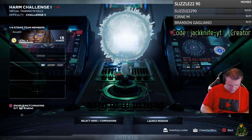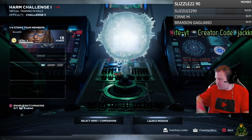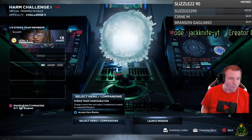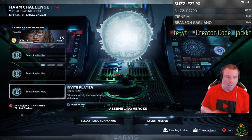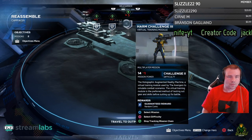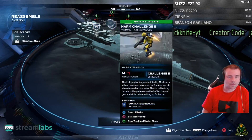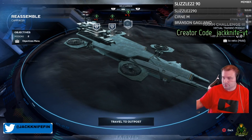You're going to go into a specific room and activate the harm challenges. Once you complete the harm challenges you'll think you're done, but you're not. When you come up to the war table, go to the heli carrier. At the heli carrier you're going to see harm challenges one complete, harm challenges two complete, and then you have to complete the third set of harm challenges in order to unlock the pickaxes.